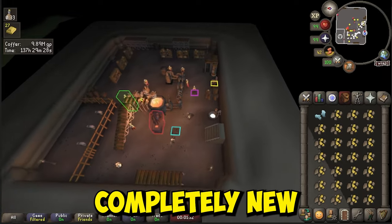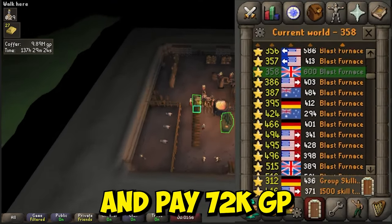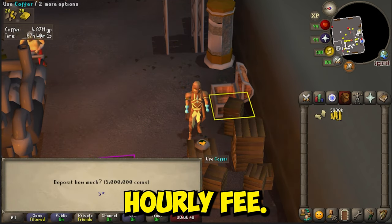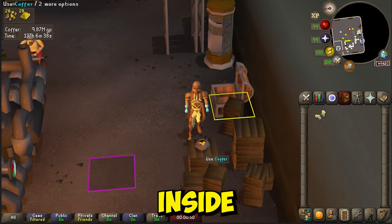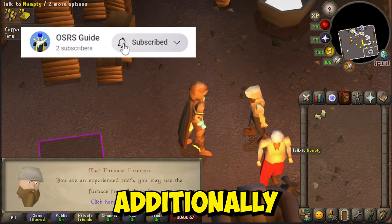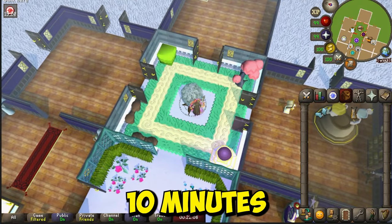For those completely new to the Blast Furnace, you'll need to be in one of the official worlds and pay 72k GP per hour to use the furnace. To pay for this hourly fee, you can deposit money inside the coffer. Those with less than 60 Smithing will additionally have to bribe the Foreman 2.5k GP every 10 minutes.